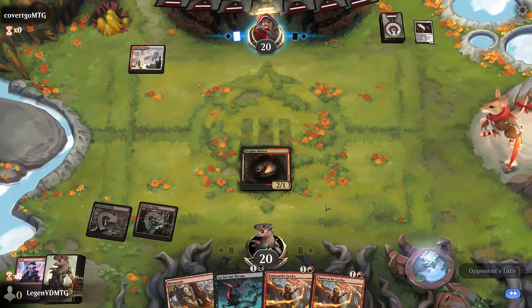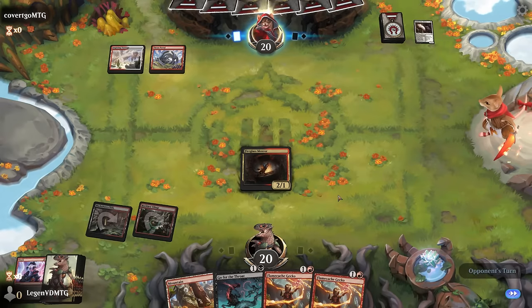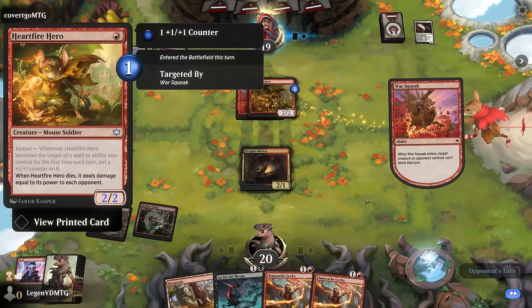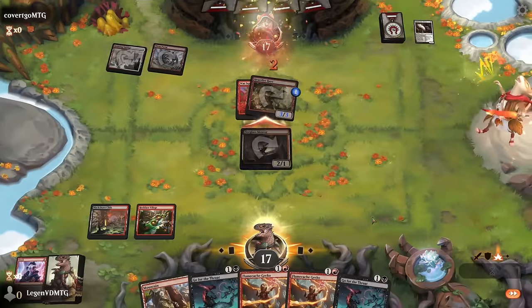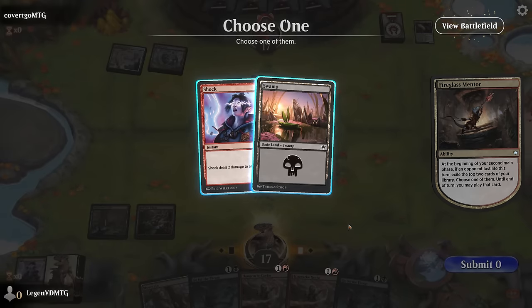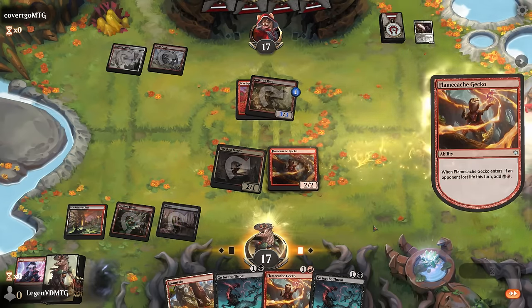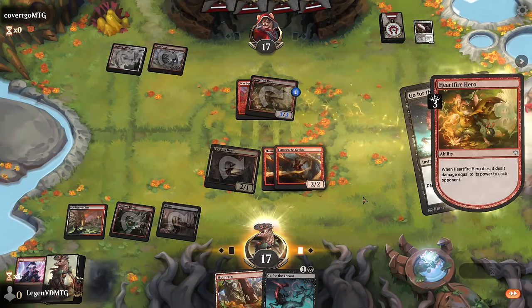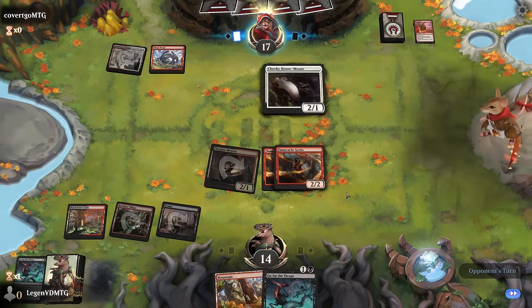Opponent plays Warsqueak — it's going to let them attack past the Mentor, which is actually what we want, so we can now attack. We find probably just a land here since I can't shock the hero. Play a land for a turn, then double Gecko into Go for the Throat. We take three from the hero — that's fine. Another House Mouse is acceptable, plus Might of the Meek to draw, and another Warsqueak.